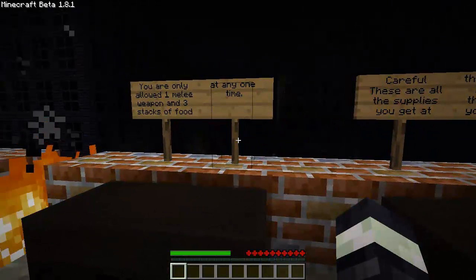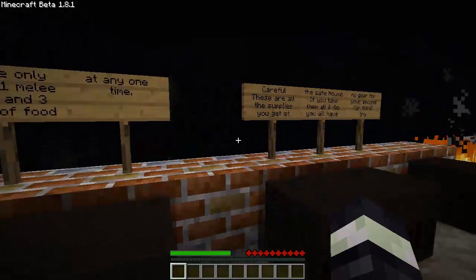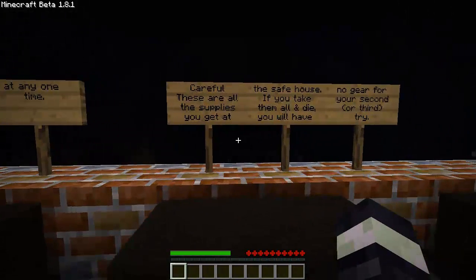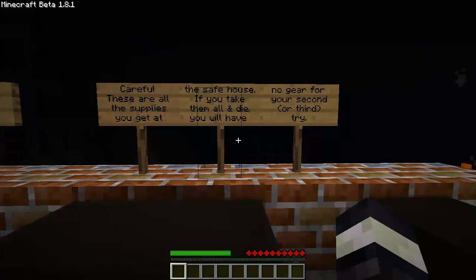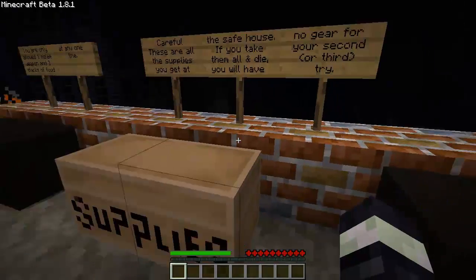You're only allowed one melee weapon and three stacks of food at any one time. Careful - these are all the supplies you get at the safe house. If you take them all and die, you will have no gear for your second or third try.